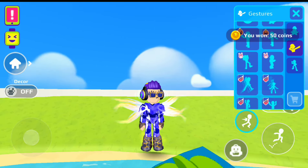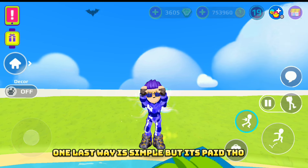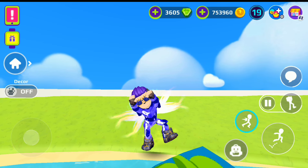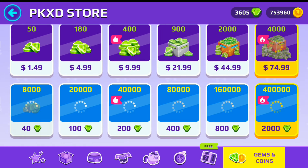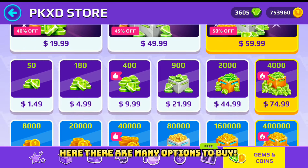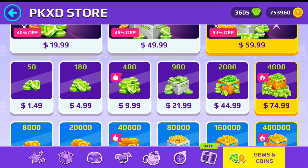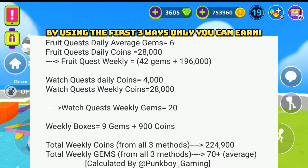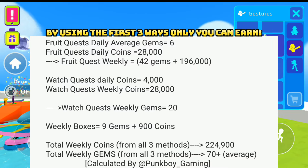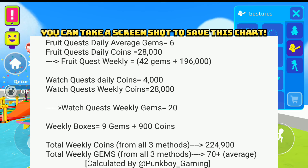We have one last way — it's simple but it's paid though. Go into the store and in the currency section, there are many options to buy. If you really love gems then you can buy them. By using the first 3 free ways only you can still earn a lot. You can take a screenshot to save this chart.